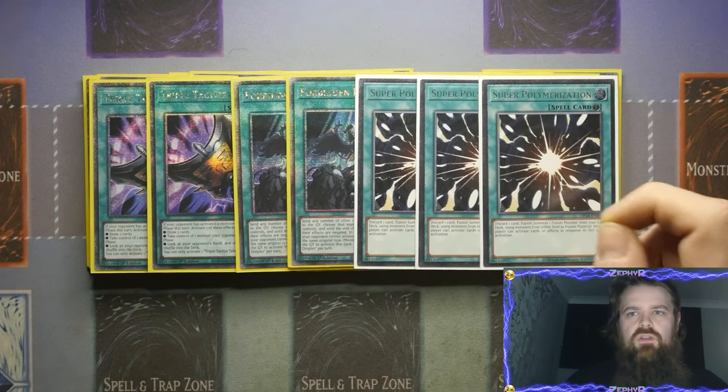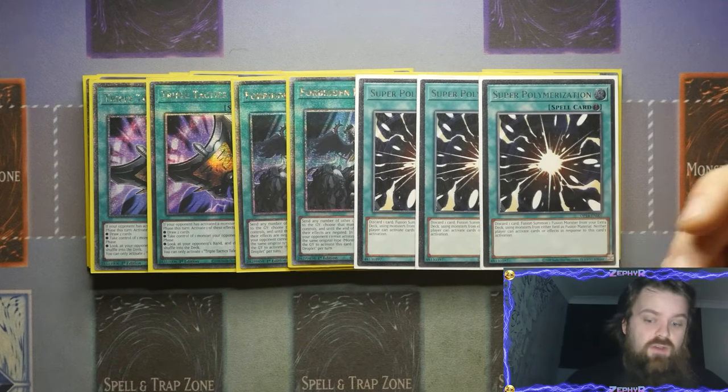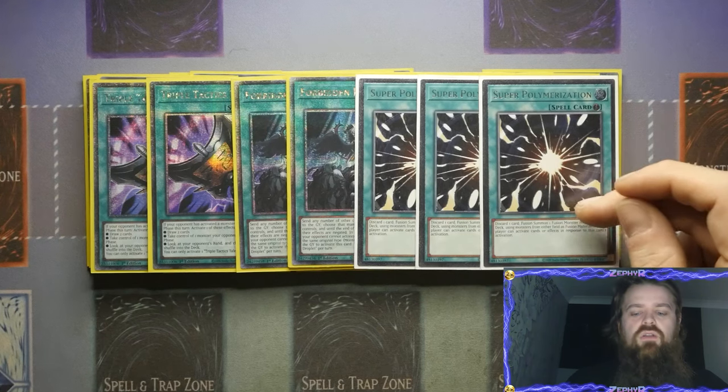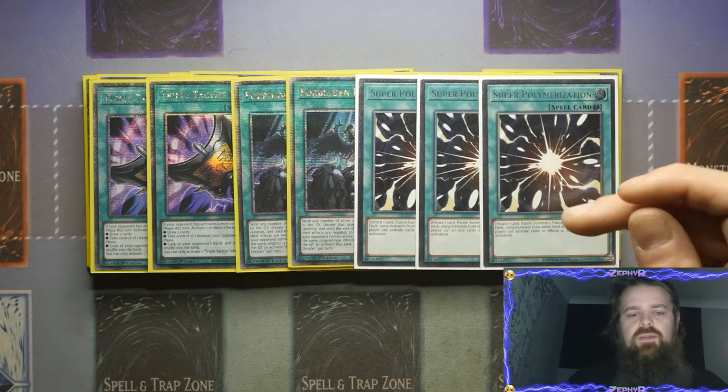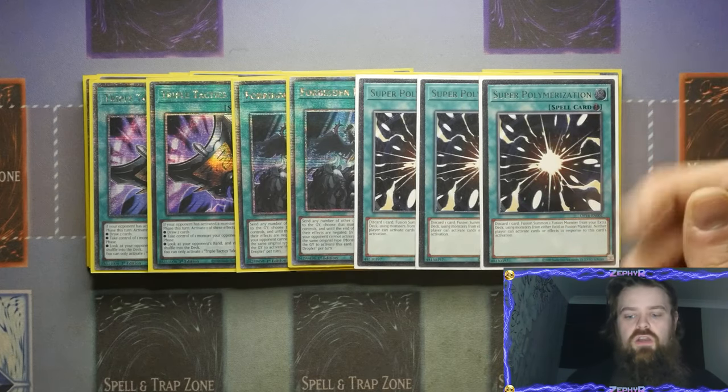I would really like a Memento Fusion Monster — I know we're getting Twin-Headed Thunder Dragon in a Memento form coming out later on, but I'd like to get some more just so we can utilize Super Poly a lot more effectively, and make it like a Memento Monster plus a different attribute or just a monster on the field, which would be really cool.